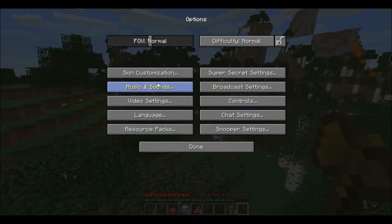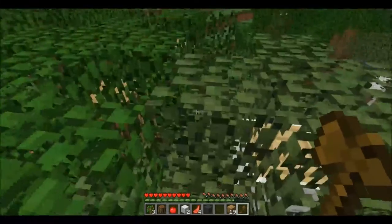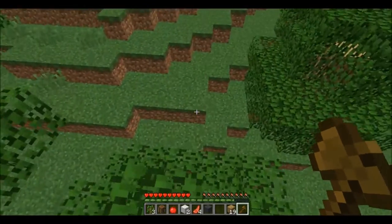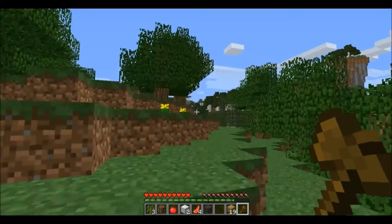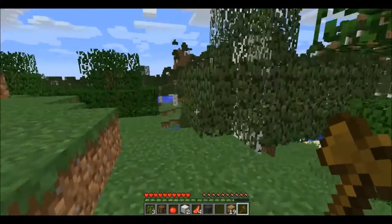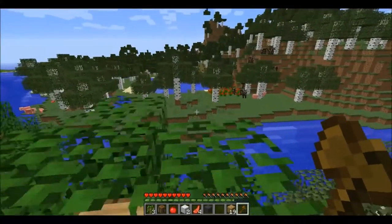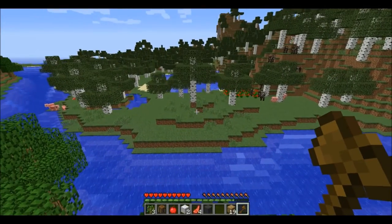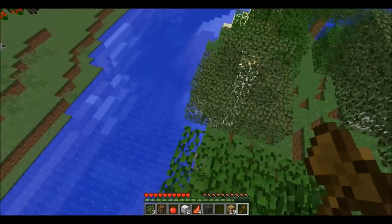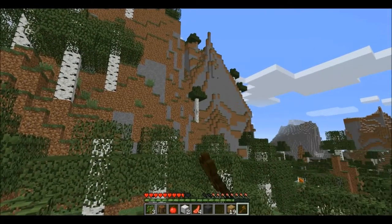Let's see — Options, Video Settings, render distance. It's 12. Don't even have a texture pack on. Lots of rabbits as well. Oh, and cows and pigs. Yeah, I'm really liking this actually, it's a pretty good map. Look at that thing guys — that is one huge tree.